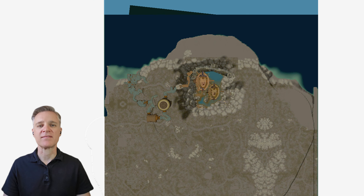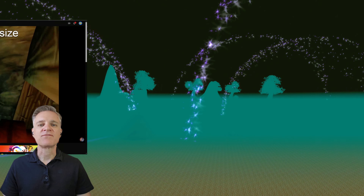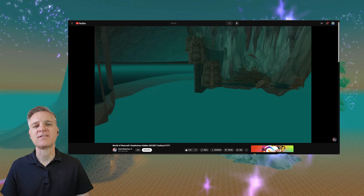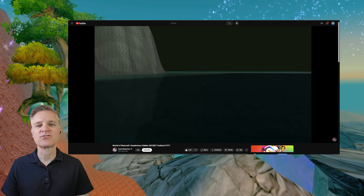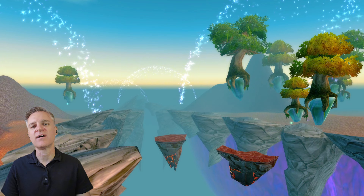Then you're inside the model Deadmines B WMO, which includes the huge ship, the big goblin foundry, and the rest of the instance model. This model doesn't ever get loaded into the Eastern Kingdoms map — it's only inside the Deadmines map. Just for fun you can see how it would all line up together, and they did a pretty good job lining this up except for one massive glaring error — see if you can guess what it is before I tell you at the end of the video.